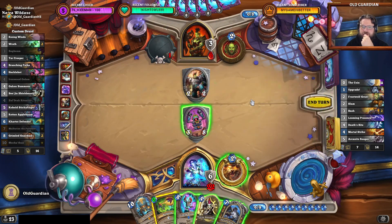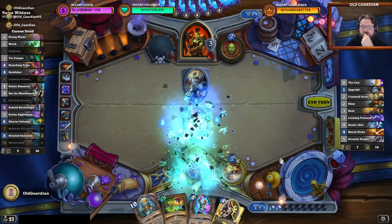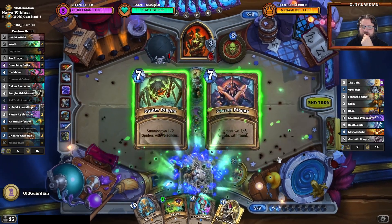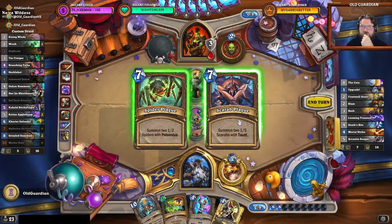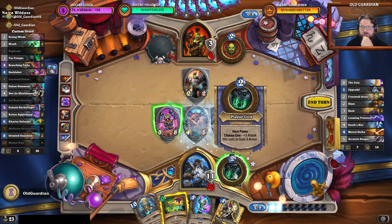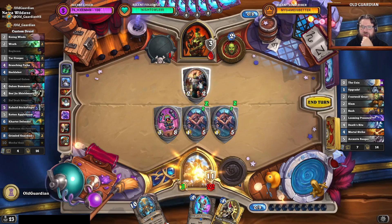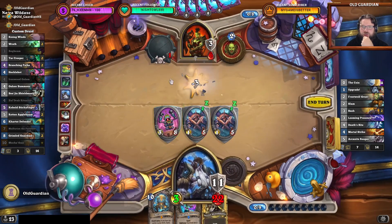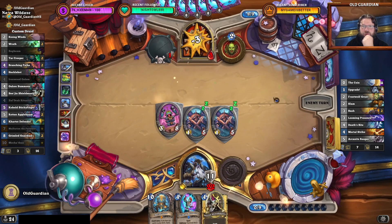Malfurion Pestilent. That's fine, let's do Malf. These girls should taunt. Scarecrow doesn't sound okay to me. Plus three attack — I can block that one. And now I can push in that six damage, so we get the health of the opponent to three.